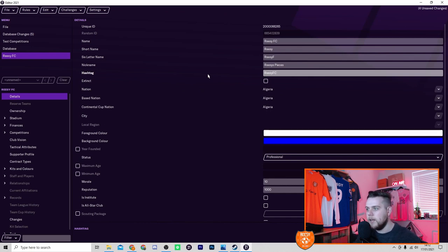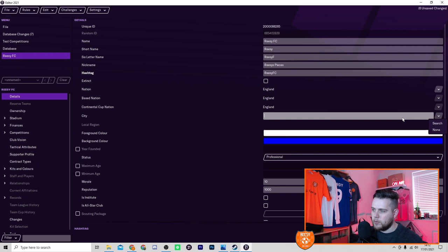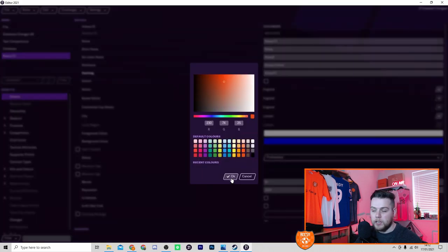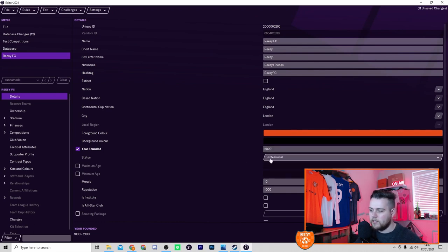For the nation, we're putting ourselves into the English Premier League so we select England. For the city, we want to be in London, the capital city of England. Foreground color will be orange and background will be black for the club colors. Year founded we'll put as 2020, right at the start of the game.